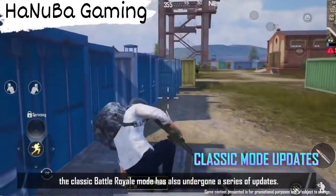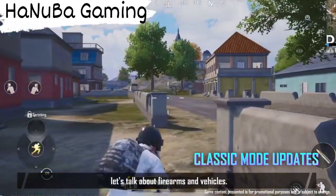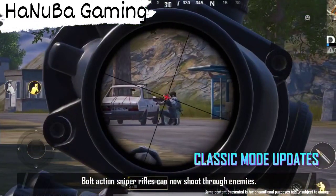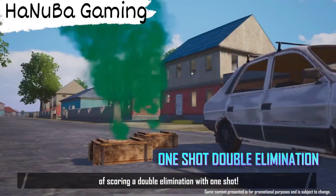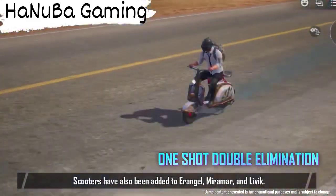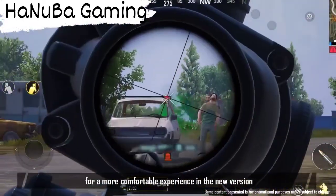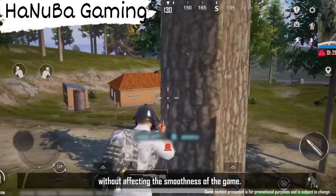In version 3.0, the classic battle royale mode has also undergone a series of updates. First, let's talk about firearms and vehicles. Bolt-action sniper rifles can now shoot through enemies — enjoy the new thrill of scoring a double elimination with one shot. Drivers can now recover while driving. Scooters have also been added to Erangel, Miramar, and Livik. We've also made improvements to some basic actions and ADS for a more comfortable experience in the new version without affecting the smoothness of the game.